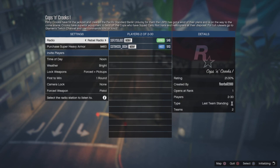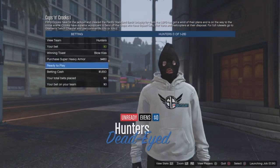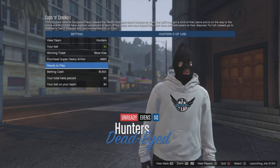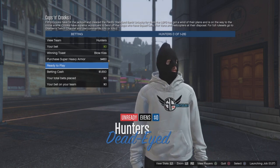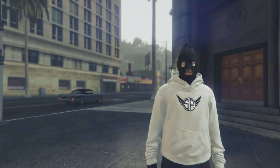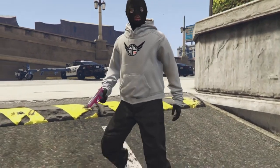Once he restarts his console, he wants to come into the game and start up this job called Cops and Crooks. Then he's gonna wanna send you an invite to it. If you guys do not get an invite whatsoever, just go to his name and his profile and join him. You guys should be inside the startup job and will start up the job as normal. Everybody just ready up and start the job.